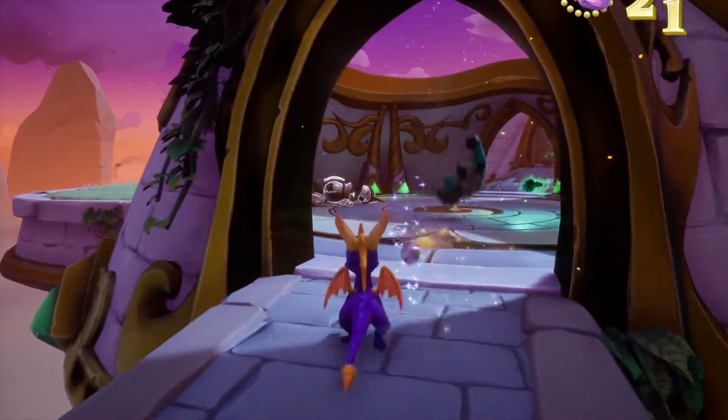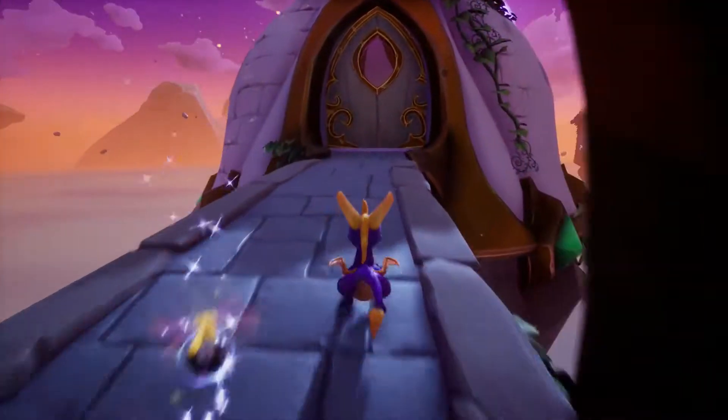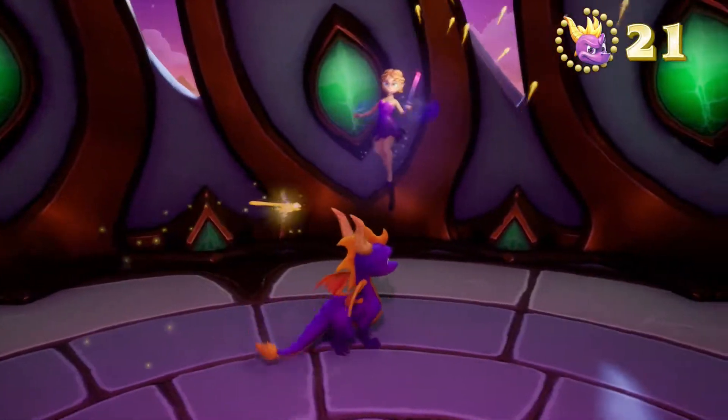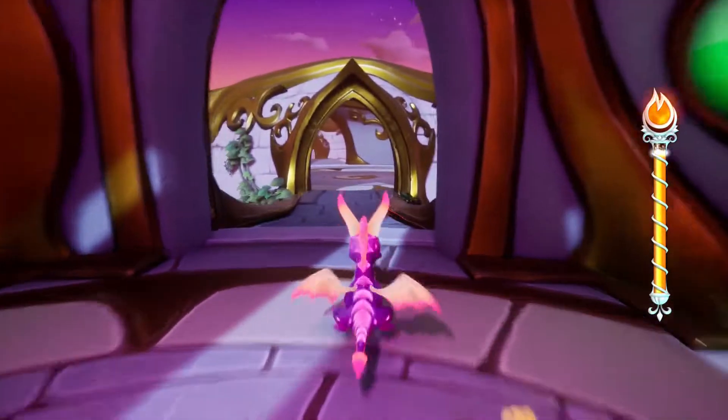First, go to the Dreamweaver's world and look for the Haunted Towers portal. Once there, you'll notice a Tin Soldier on the ground. These soldiers can only be awakened when you're confronted by wizards, and they can only be defeated when you have the Super Flame ability given to you by a Fairy.